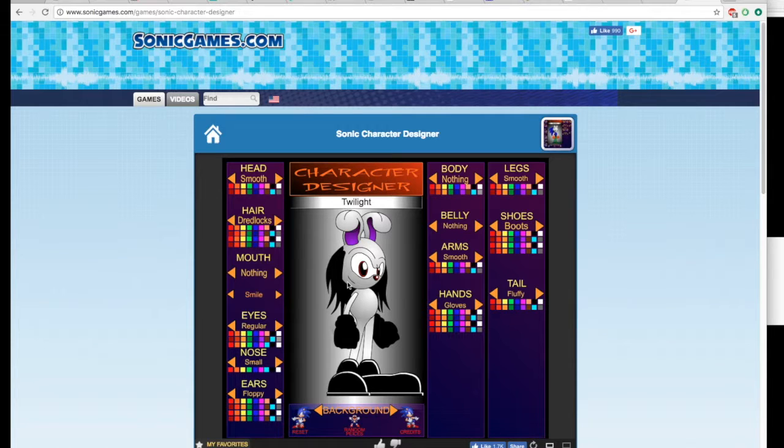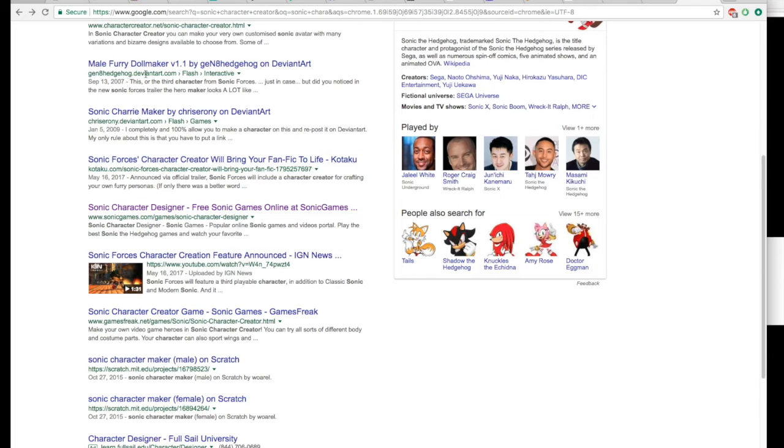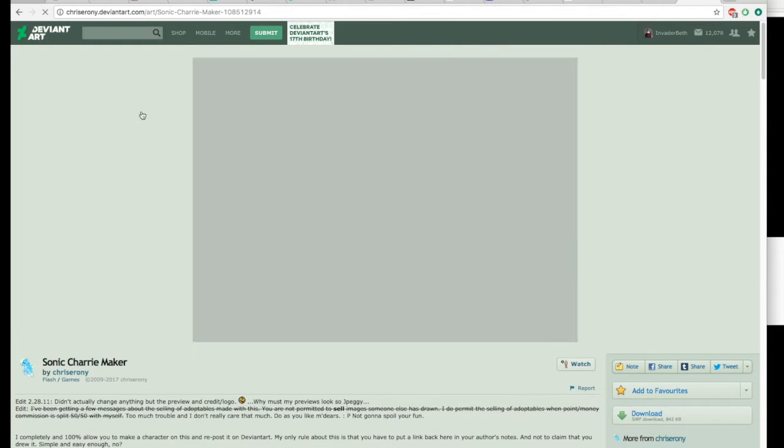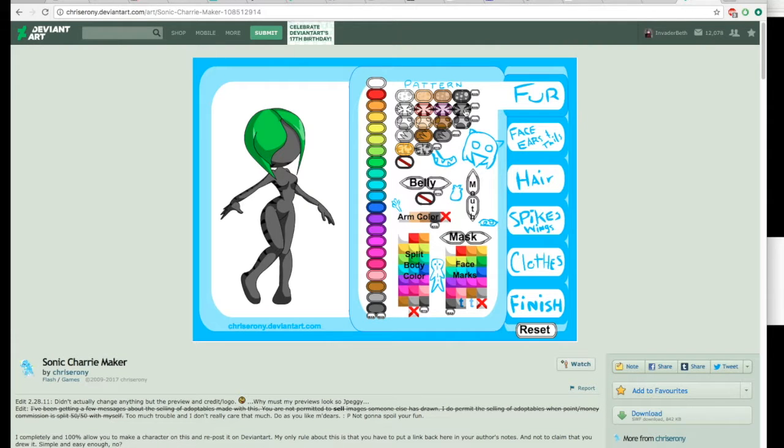I grabbed a few other creation references for Sonic, so I'm going to check those out and maybe make some more characters. This one's from DeviantArt — stripes.